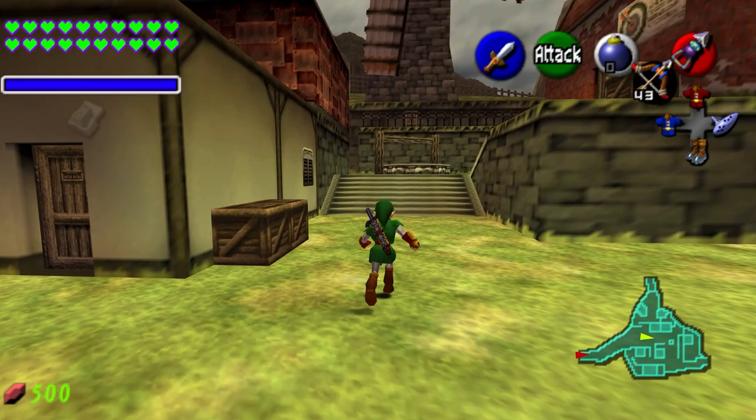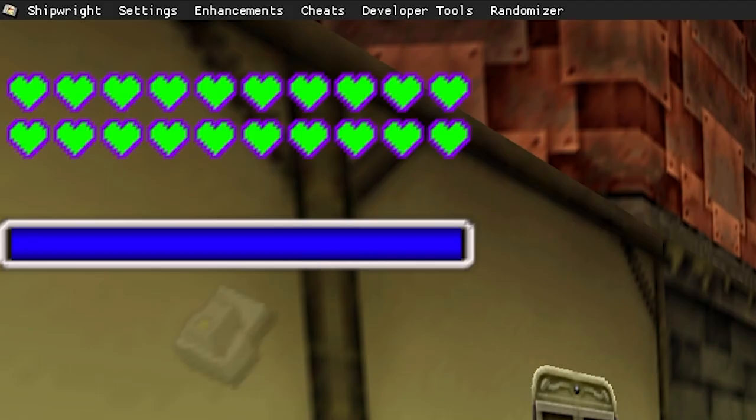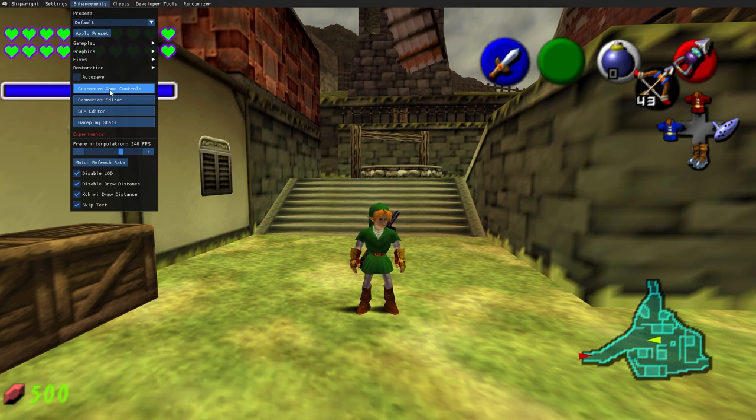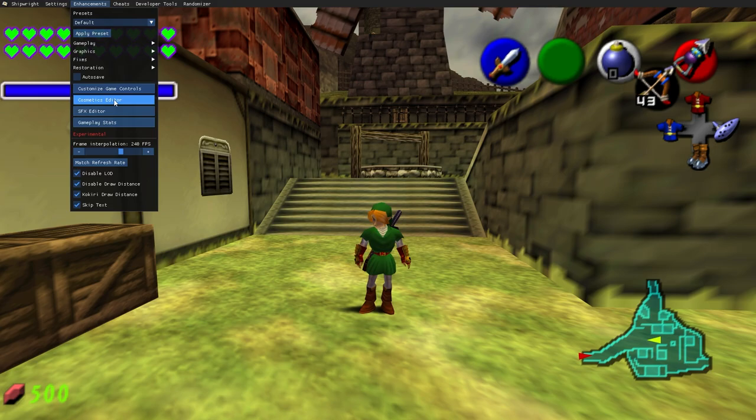In this video we're going into the settings menu and looking at every option, every setting you can change, every feature and enhancement you can add. Press F1 to bring up the menu at the top — you'll see shipwright settings, enhancements, cheats, developer tools, and randomizer. I'm not going super in depth on cosmetics since I covered that in a past video, but I will go over everything and show you what you can do.